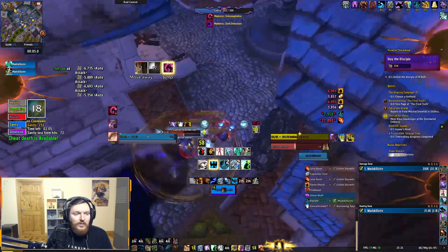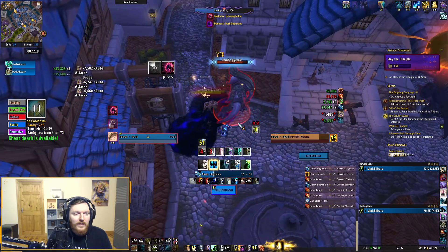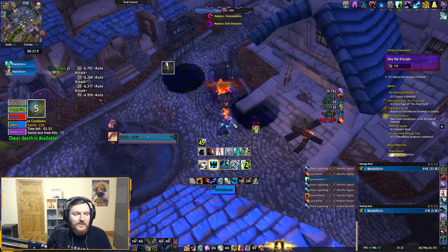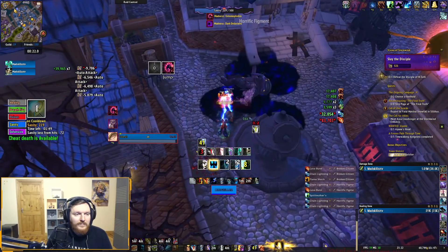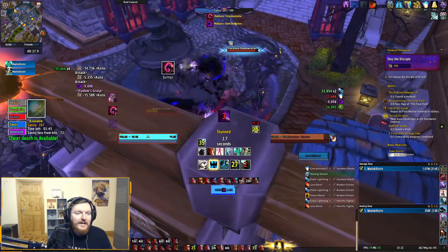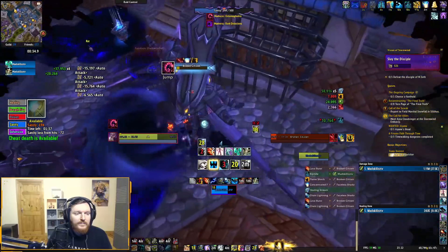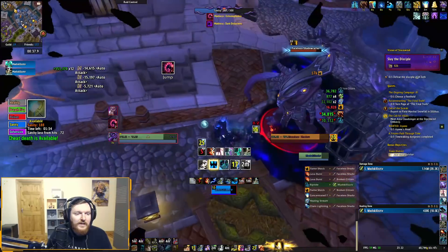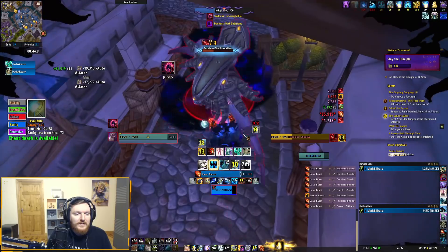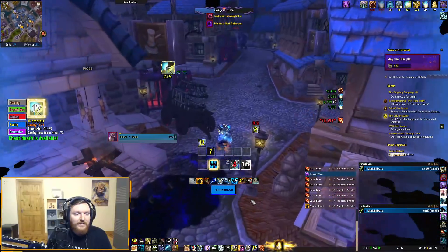This is one of those areas where you could pull the whole room and have a really nice time AoEing stuff. But I'm going to use Spirit Walker's Grace. Oh my god, I didn't even notice. Can't even cast spells, man. I'm going to Orb after this trash pack pull — I don't want to pull any more though.